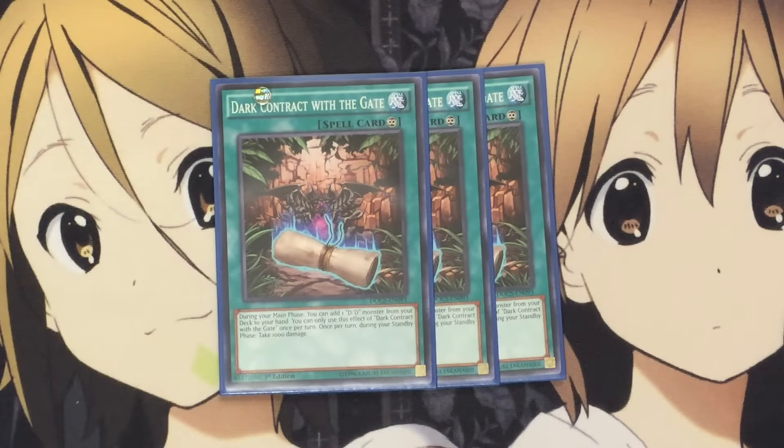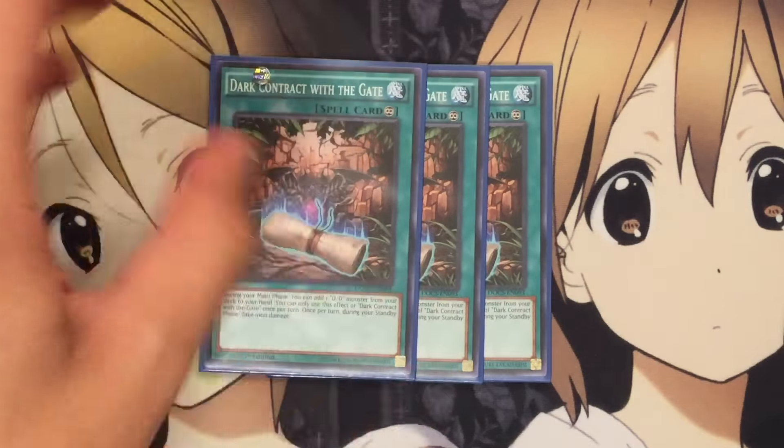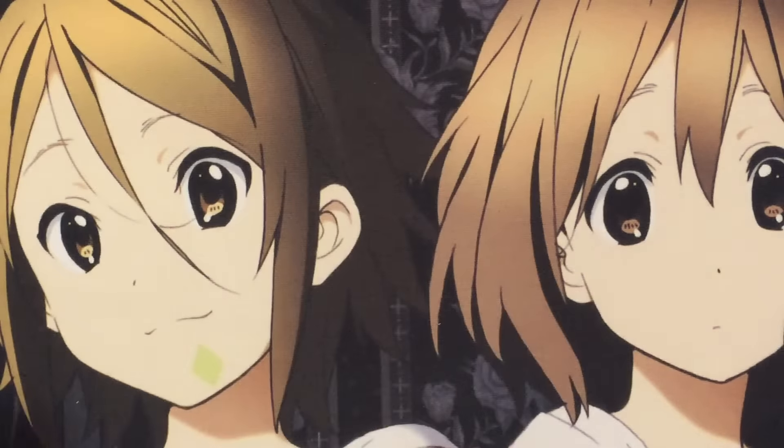I also run three Dark Contract with the Gate. This card's basically your searcher — I can add one DDD monster during my main phase from my deck to my hand, once per turn. It's just a searcher, simple as that. And the 1000 points of damage effect also applies for this card.